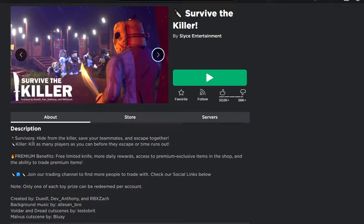So it says in the description here: Survivors — hide from the killer, save your teammates, and escape together. Killer — kill as many players as you can before they escape or time runs out. Premium benefits include a pre-limited knife, more daily rewards, access to premium exclusive items in the shop, and the ability to trade premium items. Shout out to Slice Entertainment. But yeah, let's get straight to this video and see what this game is all about.